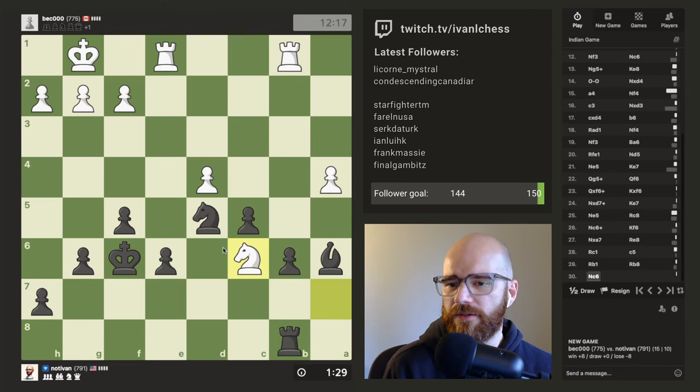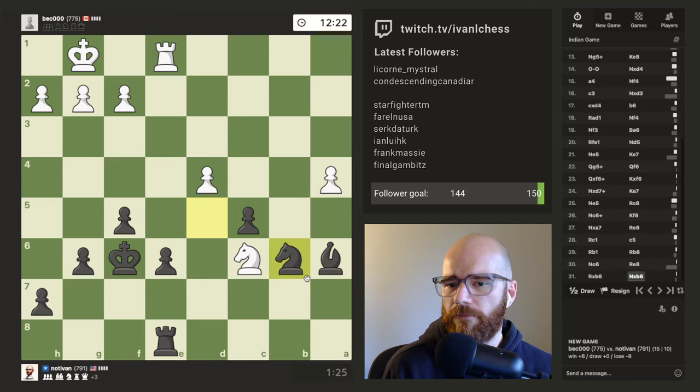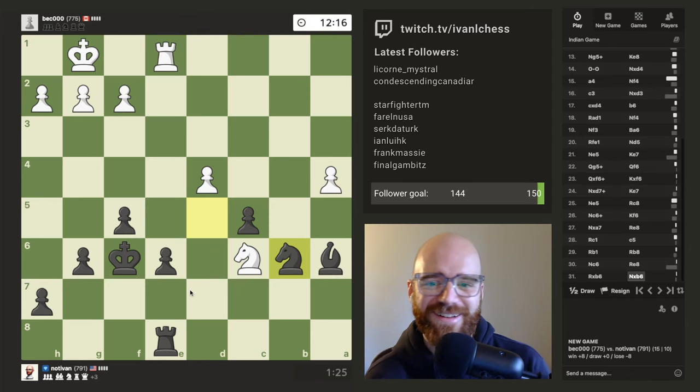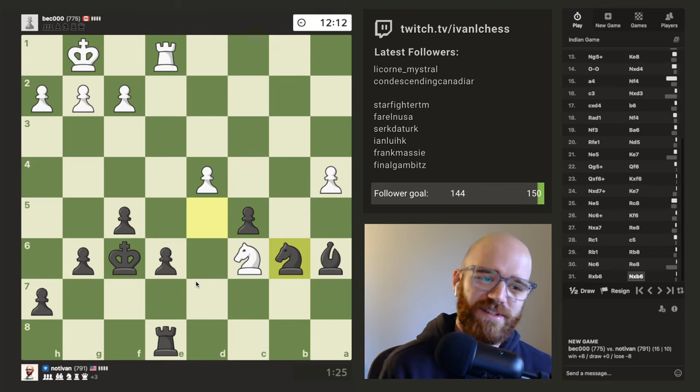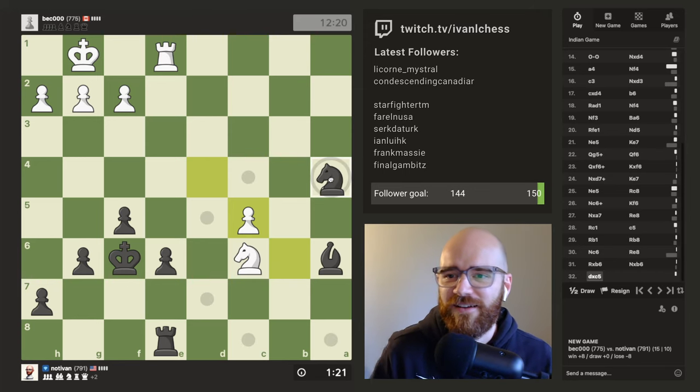I know this looks weird, but if I go b7, he's got d7, and he's got two attackers on this pawn. I can only defend with the king. I think that's going to be a lot worse for me, so I think I just have to give up this pawn at this point. Bit unfortunate. But we do have this move. Really glad I saw that — actually I did not see that. The only reason I saw that was because I clicked on the knight and saw the dots. Hey, another free pawn.